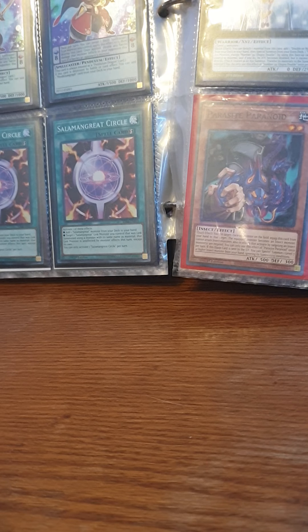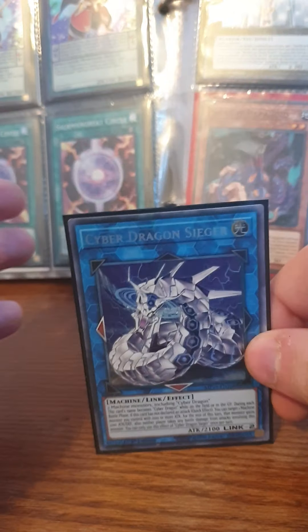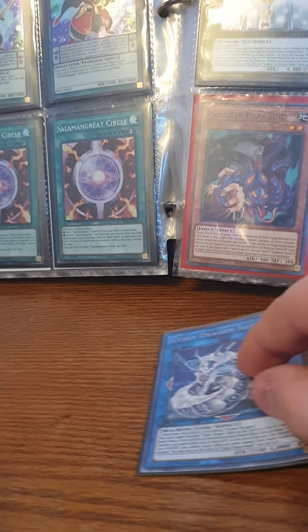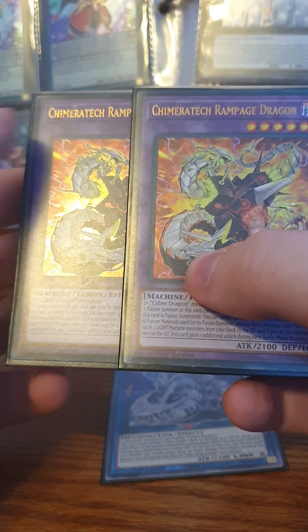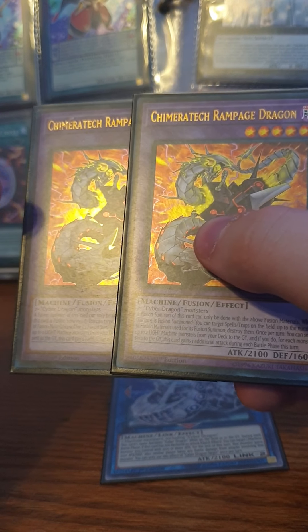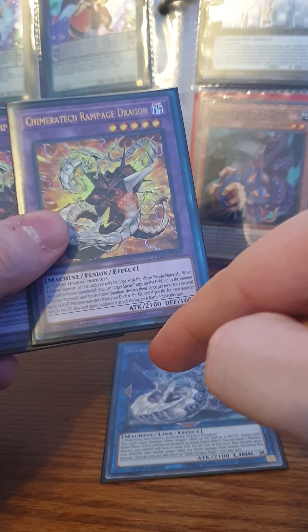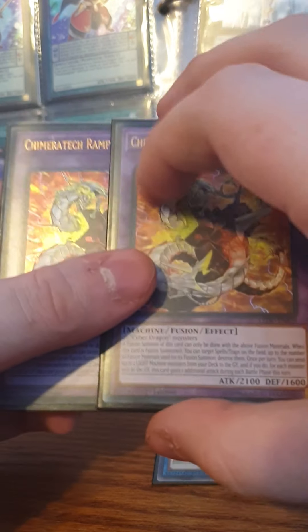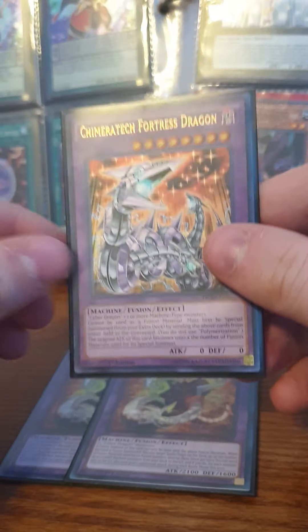For the extra deck, I play one Cyber Dragon Sieger. It doubles the ATK of one monster with 2100 ATK and adds another 2100 if it hasn't attacked — really good for OTKs. That points toward Chimera Tech Rampage Dragon, your OTK card. He has 2100 ATK and is summoned with Overload Fusion by banishing Cyber Dragon monsters. You send two LIGHT monsters to the graveyard and he can attack that many times plus his initial attack — up to three attacks at 2100 each.